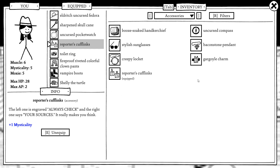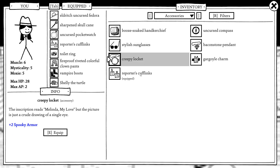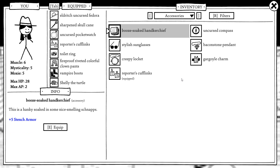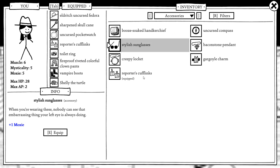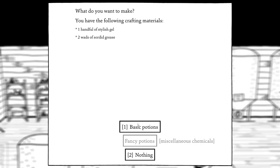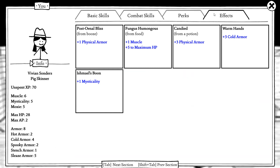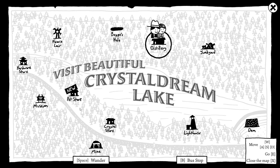What's my current accessory? Just plus one mysticality. I haven't encountered any actual enemies that do stench damage, so I don't need to put the hanky on right now — I don't want to lower my mysticality. Let's see if I can make any potions. My current potion is plus three physical armor — I like having a lot of physical armor. Let's check out this pet store.